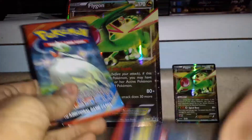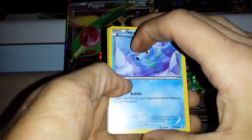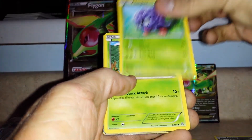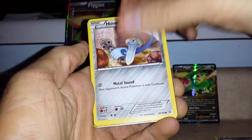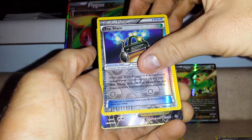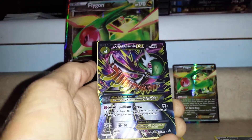Moving on to the Primal Clash packs — both have Gardevoir on the front. It would be really awesome to pull that Gardevoir. Starting off we have a Horsea, Skiddo, Tangela, Trico, Honedge. Ooh — that's cool, a reverse foil Experience Share. And the rare — it's an ultra rare and it is Mega Gardevoir EX! Wow!